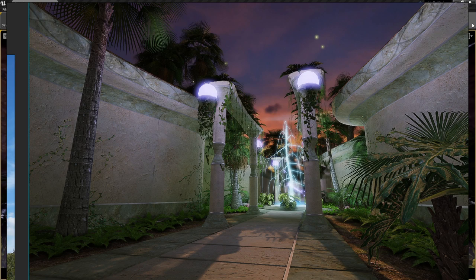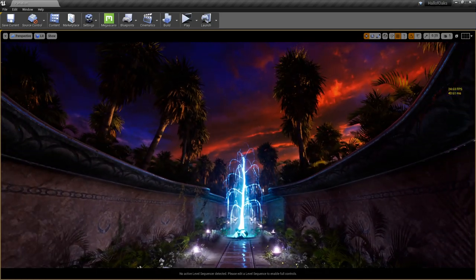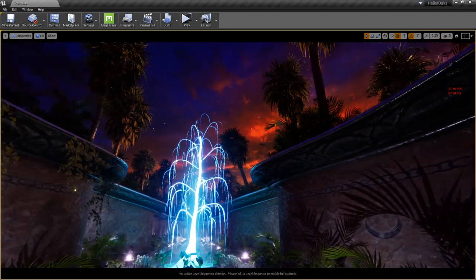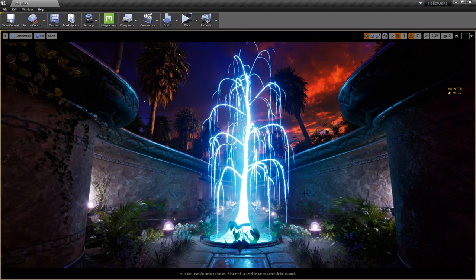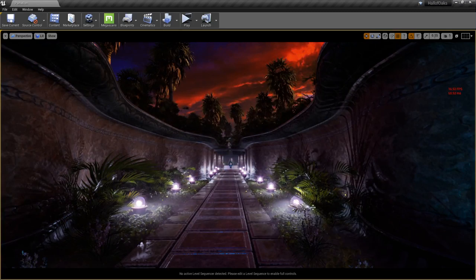I spent the time going into SpeedTree to make them work, and that was a fun process. SpeedTree makes it very simple — once you've cut out the atlases with your preferred modeling software, you can easily load them up, apply some textures, and throw those into Unreal. It's a very simple import and export process.